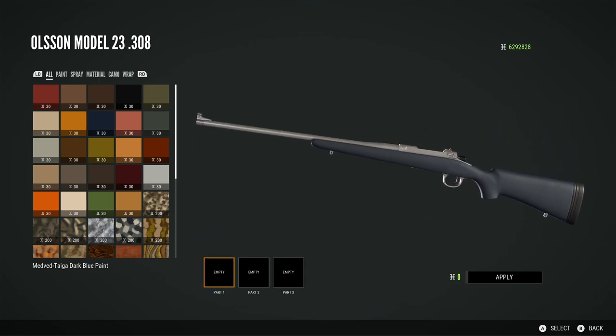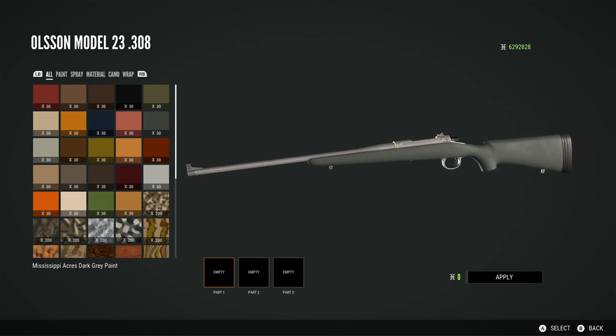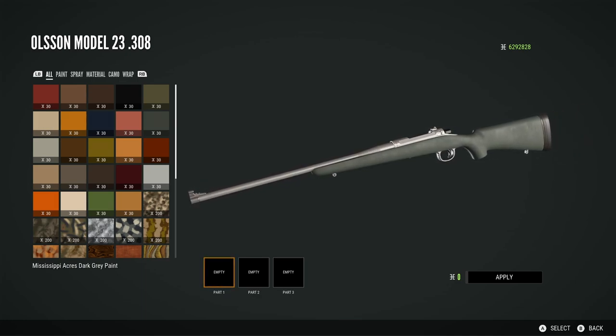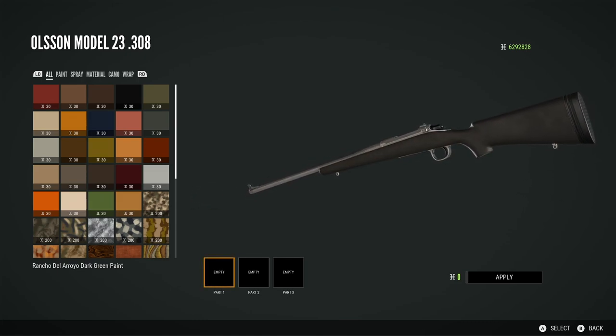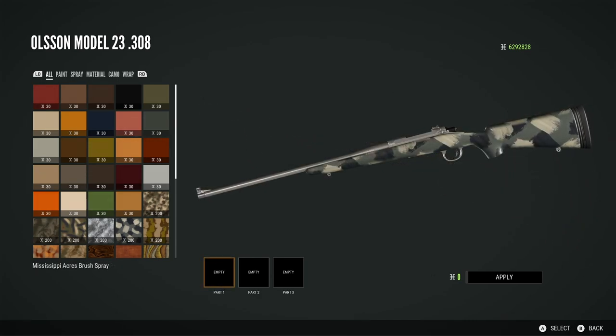There are some cosmetics that come along with this weapon pack. Starting off with the Medved Tiger blue paint, which is just a nice looking very dark blue paint as it's described. Then there is the Mississippi Acres dark grey paint. So a couple of nice new paint colours for your weapons. I didn't know that there were any new cosmetics coming with this pack, so that's nice to actually see these were included.